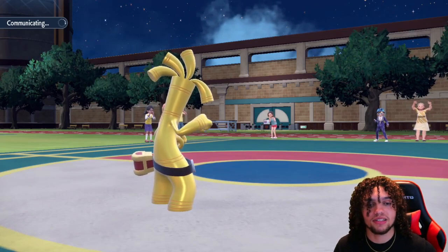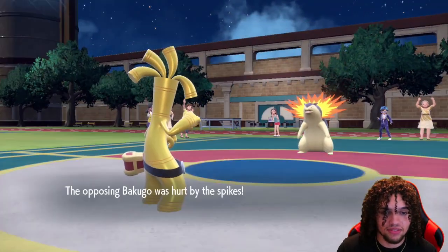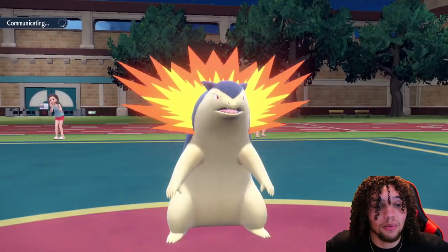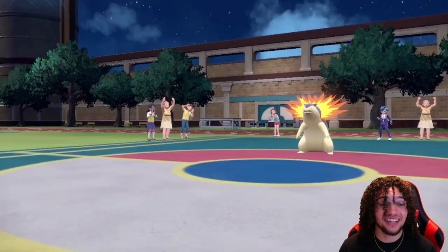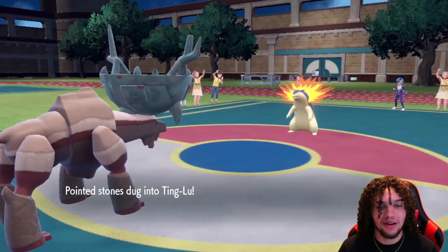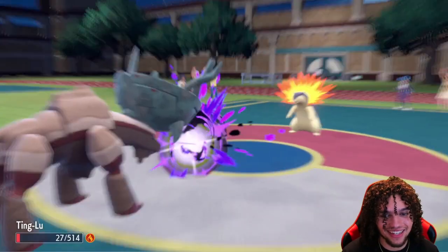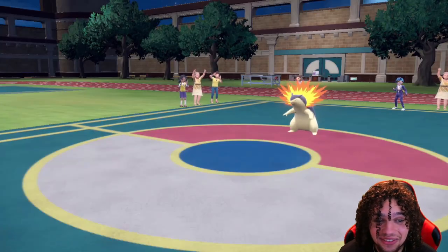We can try to sack Tinglu if Roaring Moon comes in, to get momentum and negate theirs. They go back into Typhlosion. I have to switch out because if this thing is scarfed, not a good time. We'll go into Tinglu and sack it off. Tinglu has done what it needed to do — it's been a very loyal mon. Love to see it. We see a Shadow Ball actually, we might not die — we do die. We are at 27 HP, but it is Tinglu. They are probably locked into Shadow Ball.